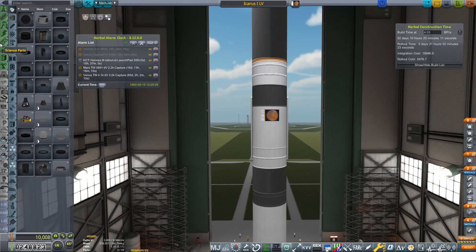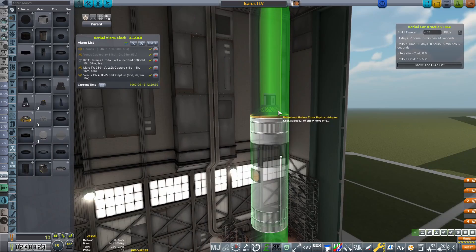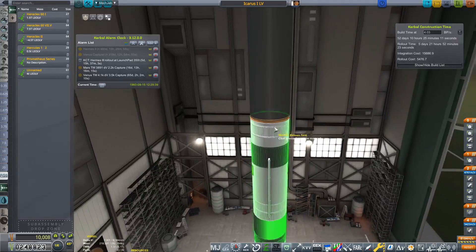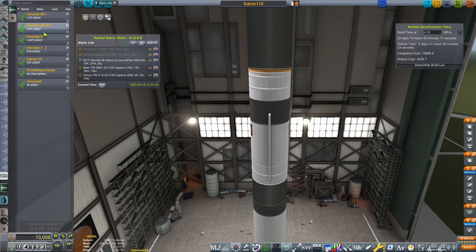What else do I need to do? I need to go in and save this as a sub-assembly — it's not going to be much use just sitting here. Let's go to the sub-assembly drop zone, and this is going to be the Icarus 1 launch vehicle. Description: 12 tons LEO LV, which is quite considerably — that's about four and a half more tons than the Heracles 6DVII.